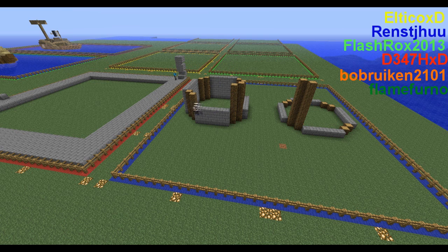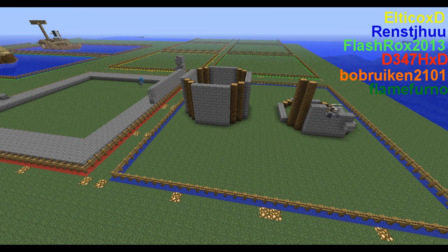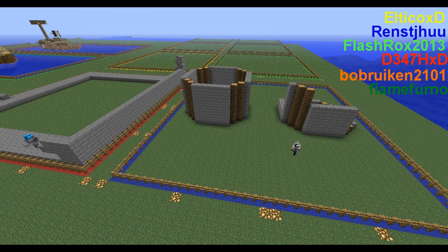We have 6 participants this week. In the yellow area we have Altico. In the blue area we have Reds. In the green area we have Flash Rocks. In the red area we have Death. In the orange area we have Bob Ruiken. And in the dark green area we have Flame Ferdo.